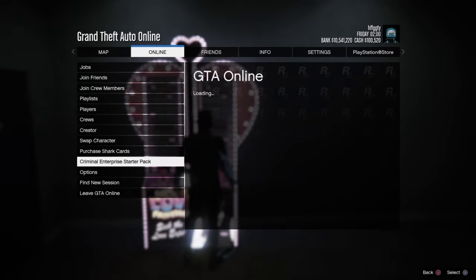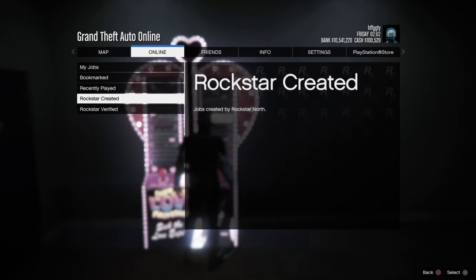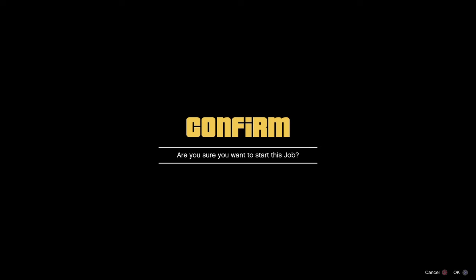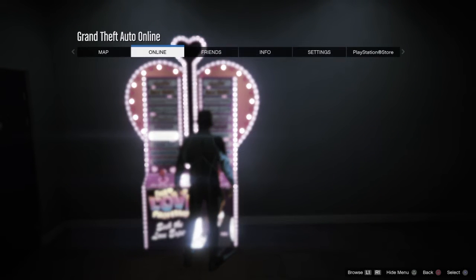Once you deny the second alert, press the pause menu and go to Crew, then go to Jobs, then Rockstar Created, and sign up for any Rockstar mission. Once you start any Rockstar mission, stay in the alert and press right on the d-pad three times. Wait for 10 seconds, then press OK.